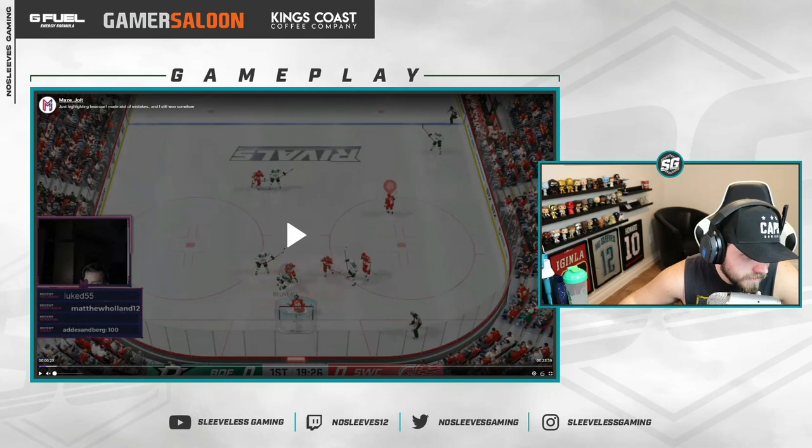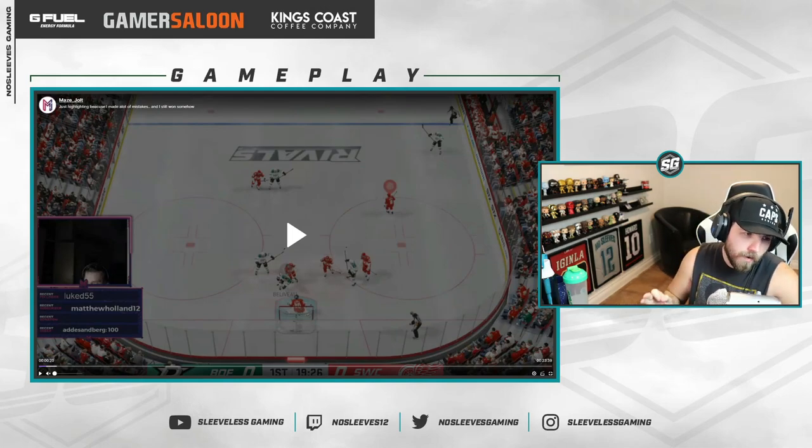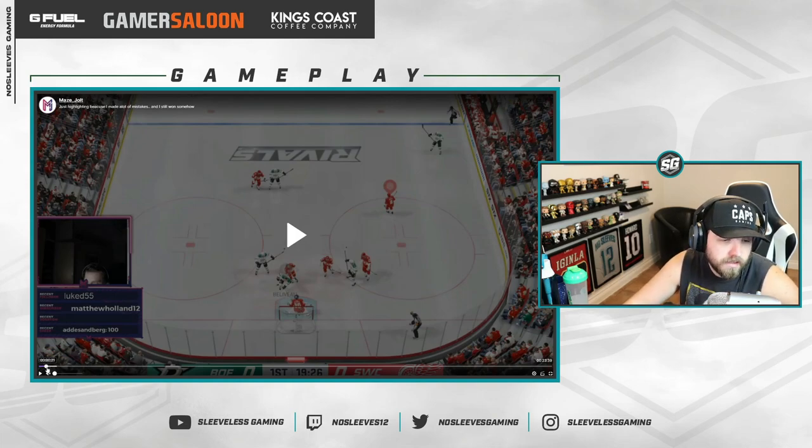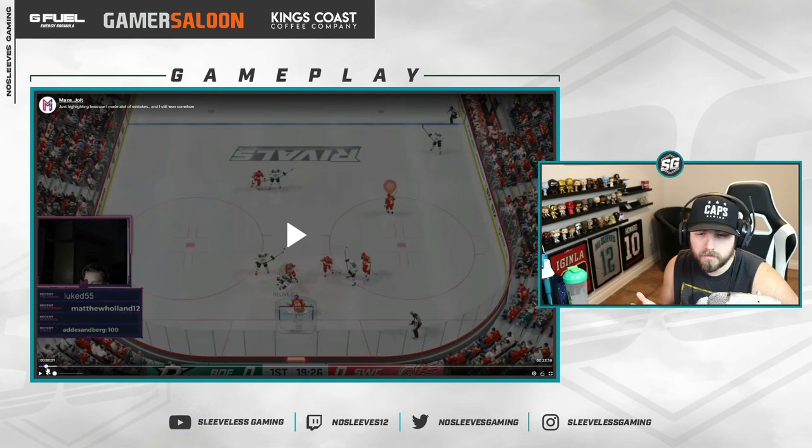First things first — position awareness. A lot of people struggle with pulling their players out of position and attacking the guy closest to the puck, which is sometimes the right move. But if you take your right winger and attack somewhere where the left winger is supposed to be, that's how you create two-on-ones, mismatches, and leave guys wide open.